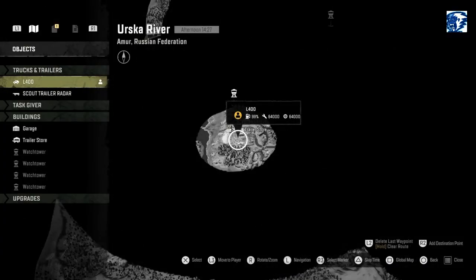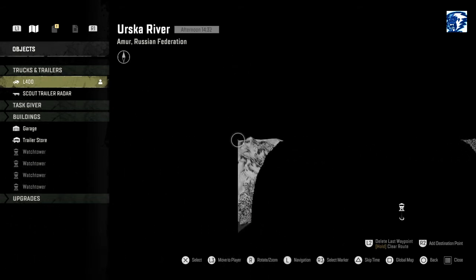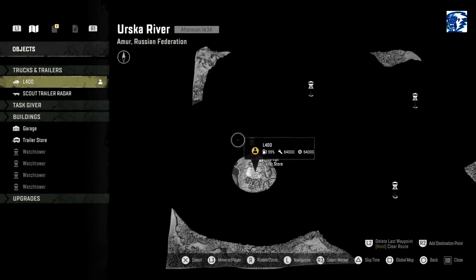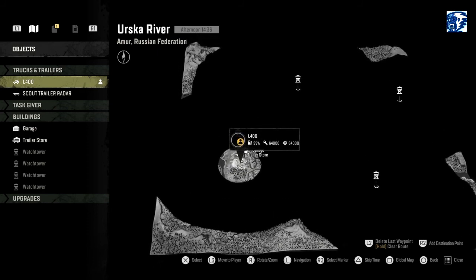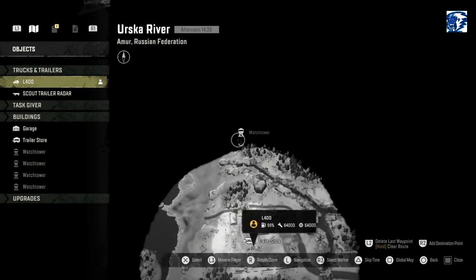What's up everybody, late night video with me, Addicted to Life, on some more SnowRunner. Oh my god, Phase 4 is finally here! Look at the beautiful new map, Erska River — I'm probably gonna butcher this — Muir, Russian Federation, here to build those rockets. I'm going to take you guys along with me, and before I get off tonight we are going to scope out every single waypoint.